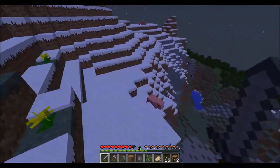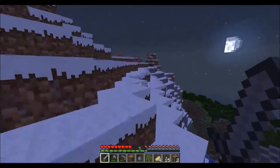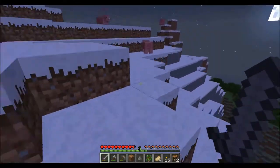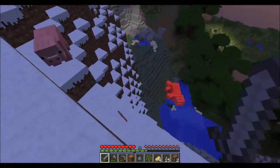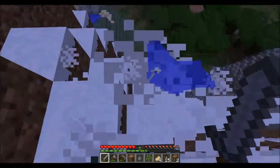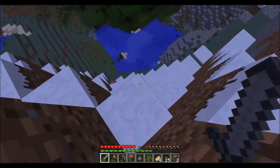Ooh, sheep! We want that. We have two iron too, so we'll smelt that. We'll get the sheep wool — hopefully get three wool out of them. Kill a bunch of these pigs so we'll have some pork chops. Yummy, yummy pork chops.